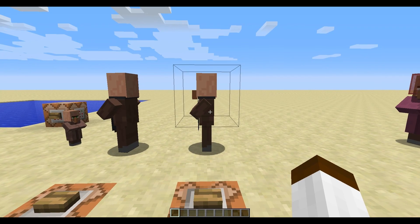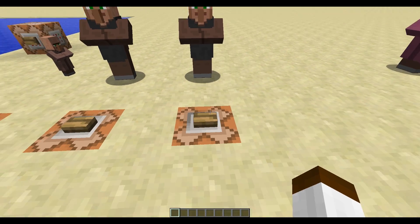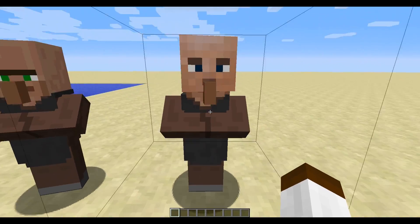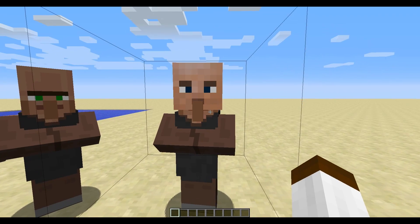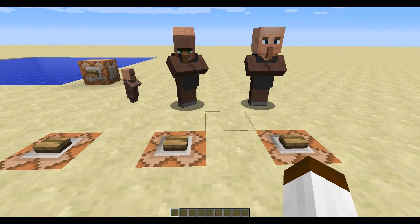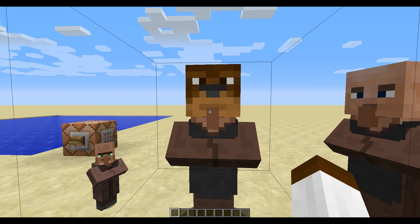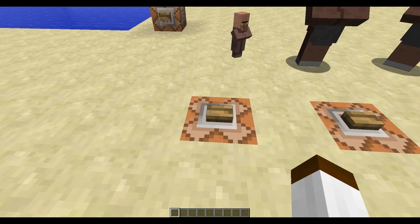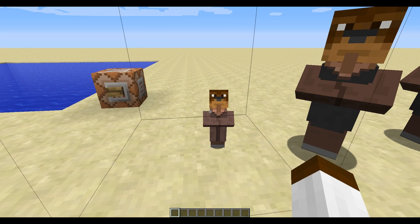Another thing you can do is give them player heads. So if you want to play with Surge inside the game, you can do that — there's a Surge villager, though it looks a little bit funky. Or you can have me in the game with a little goatee — really bizarre looking. Or if you want a little baby version, there's a little mini monkey. Mini monkey for the win!